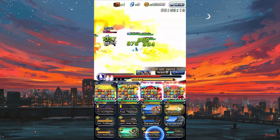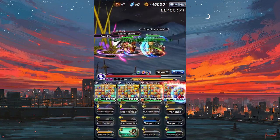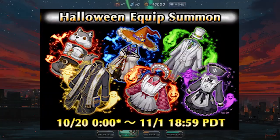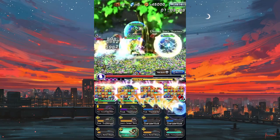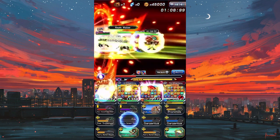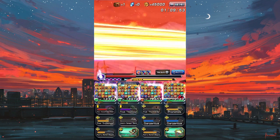I'll go into the kits for each of the banner units in tomorrow's video, so be sure to keep a lookout for that. Along with them, there's going to be a Halloween equip banner, and there are actually a couple of good equips here, including Fen and Emperor's equip. If you summon on the king's banner, I would believe you'd get the new equip equipped to the unit. I'll also go a little into the equips in tomorrow's video.